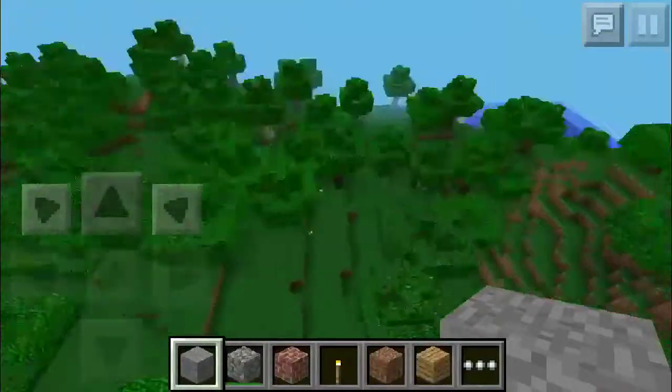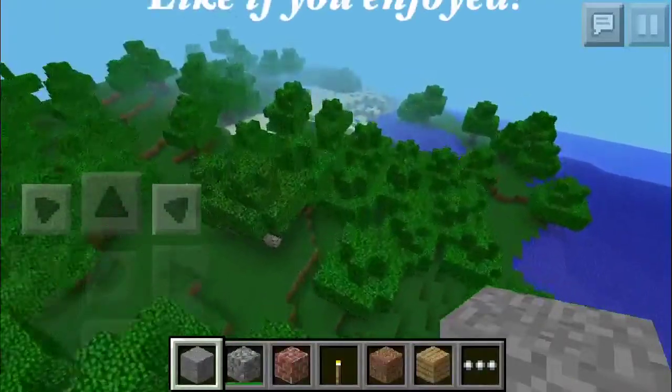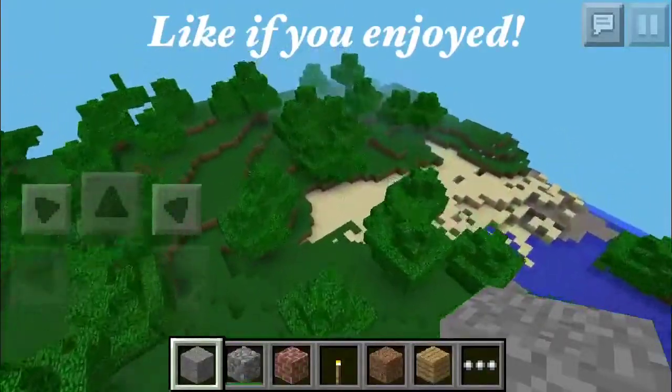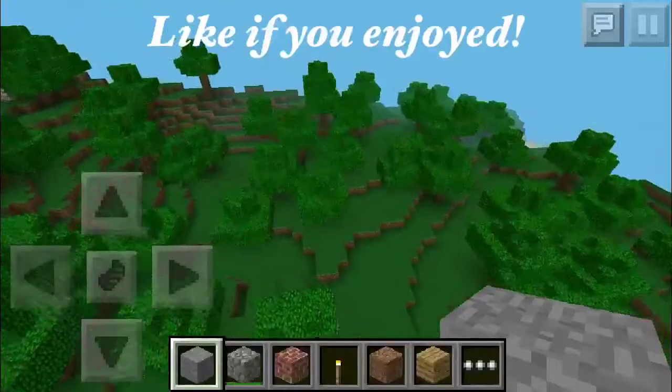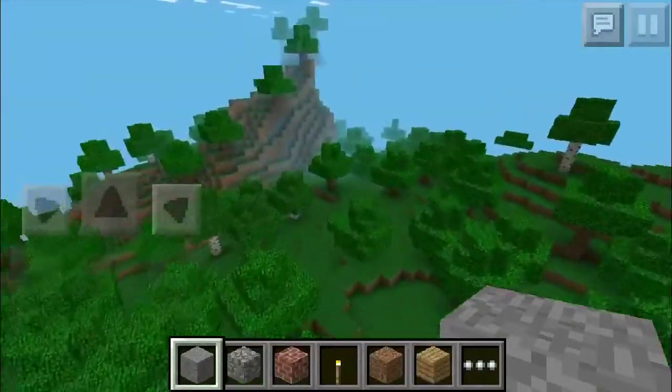We have a nice forest area with tons of trees — you won't run out of wood here, especially since you have saplings and stuff. But that's about it. It's a nice, flat seed more or less, but the main thing about this was the spawn area with loads of coal.